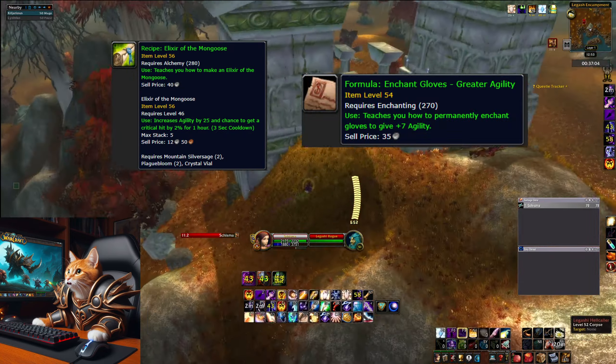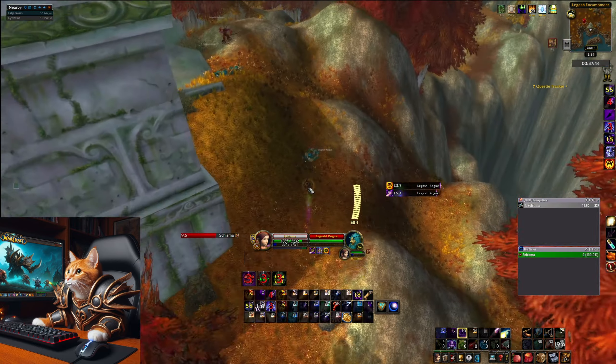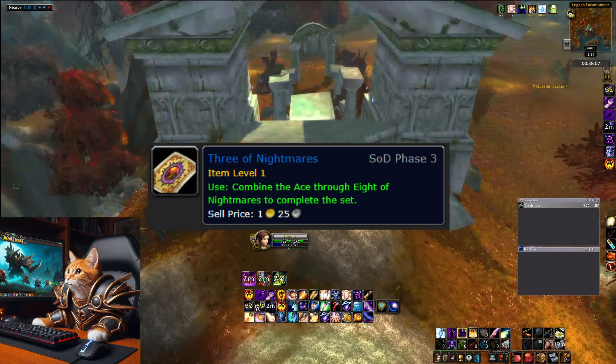The Legashi Rogues have a chance to drop the Recipe: Elixir of Mongoose and Formula: Enchant Gloves - Greater Agility, which sells for around 8 gold each. They can also drop the Talisman of Nightmares and the Talisman of Wilds, which sell for between 2 to 10 gold each.